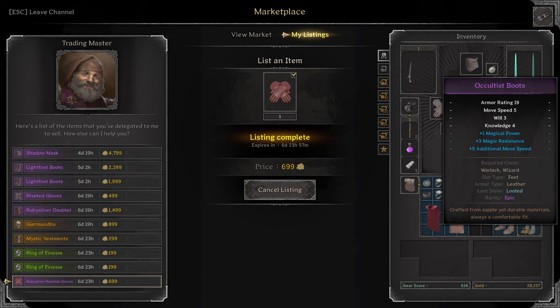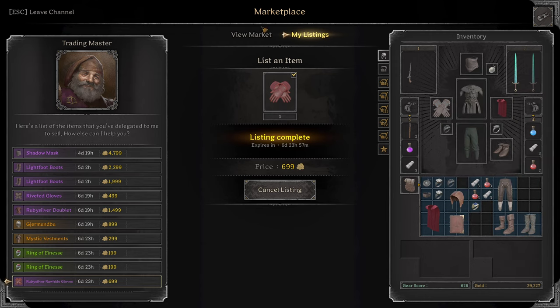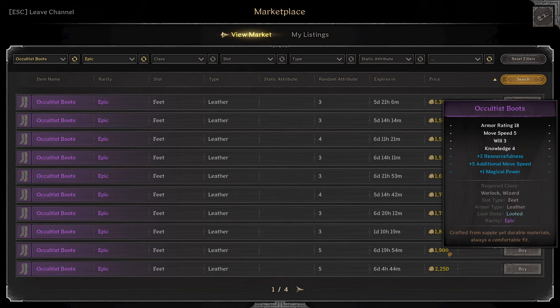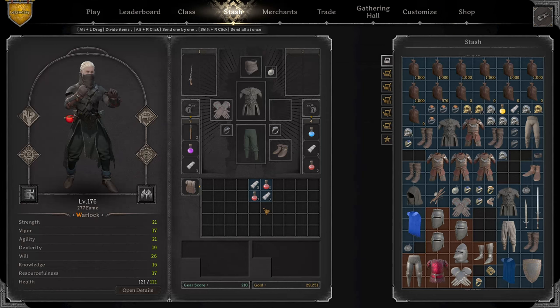For the Boots with five additional Movement Speed and one Magic Power, I'm looking around 2,000 gold, so I'd list this for $17.99. With our 1,000 gold kit, we killed somebody worth about 10,000 gold for all those items — obviously including the items from the person he had already killed. So we're going to use that 10,000 gold and now we're going to build a 10,000 gold kit.